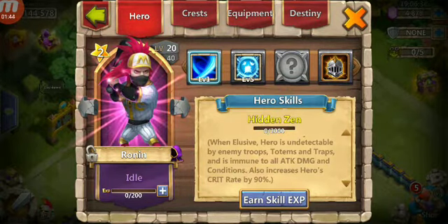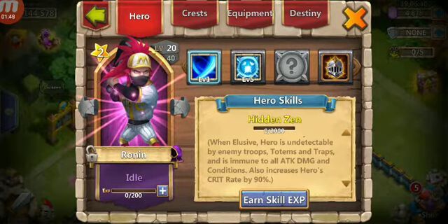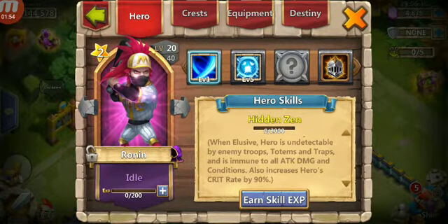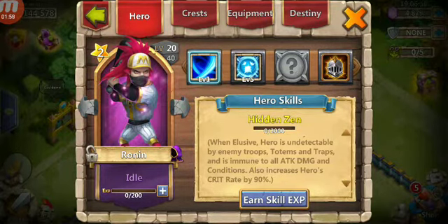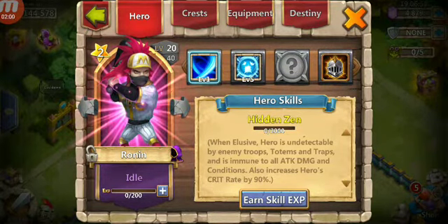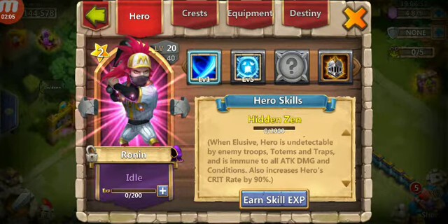It also increases the hero's crit rate by 90%. This talent would really be good on heroes that attack really fast, because it's going to be boosting their crit rate by 90%. So during those 4.5 seconds, you're going to be doing massive damage while your hero's getting back to full health.